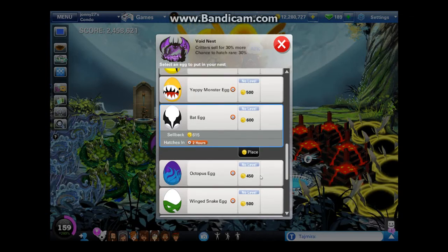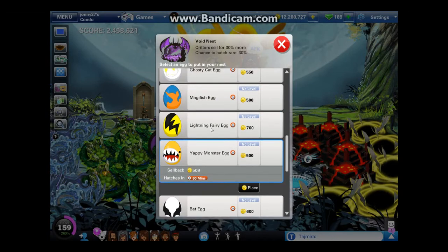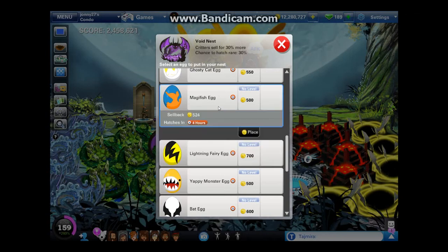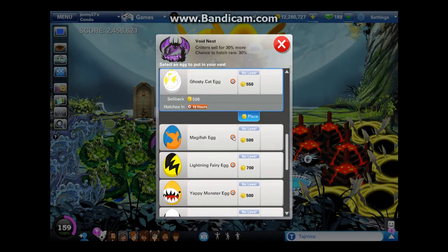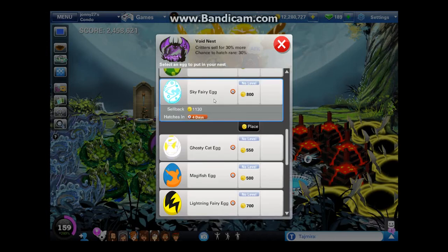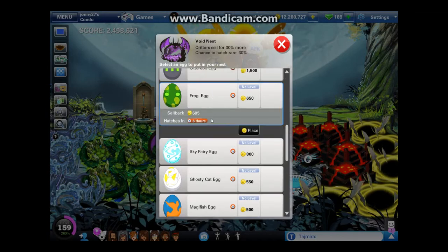If you're not going to be on every two hours, that's when you want to go for the longer eggs like one-day or two-day eggs. Here's the second special egg — you have to hatch 10 of the five previous ones to get this one, and it hatches in only one hour. It has the highest profit per hour so far: 9 coins profit per hour. That's the best use of your time so far. Onto the lightning fairy: profit of 84, profit per hour of 3.5. Magnafish: profit of 24, profit per hour of 6. Ghostly cat: profit of 48, profit per hour of 4.8. Sky fairy: profit of 330 — the highest total profit so far — and profit per hour of about 3.4. Frog egg: profit of 35, profit per hour of 5.83.